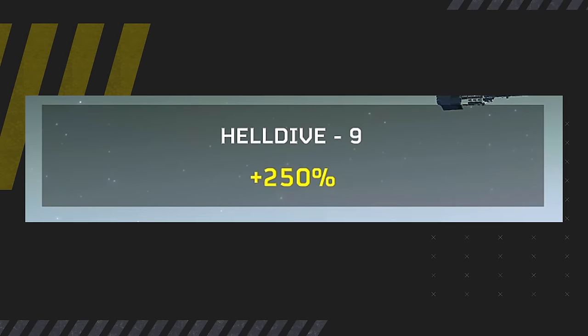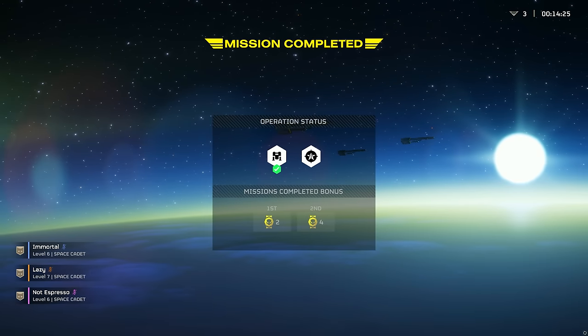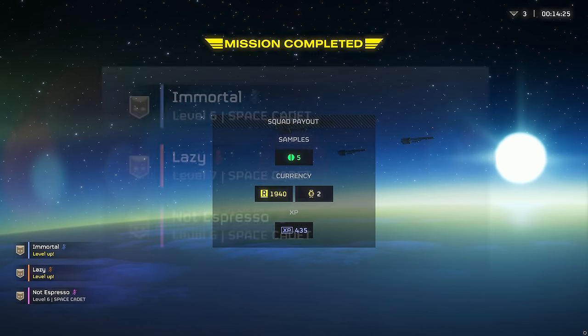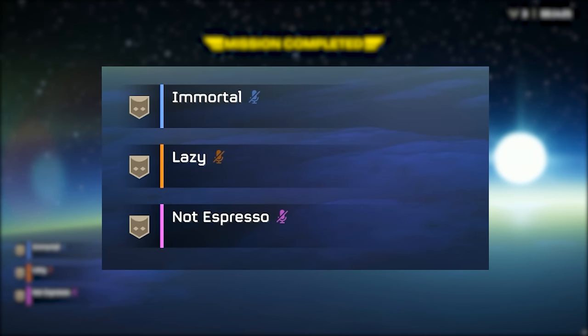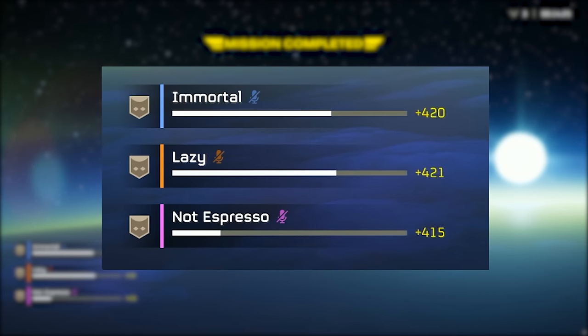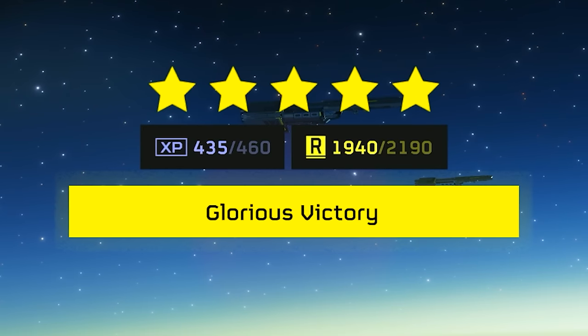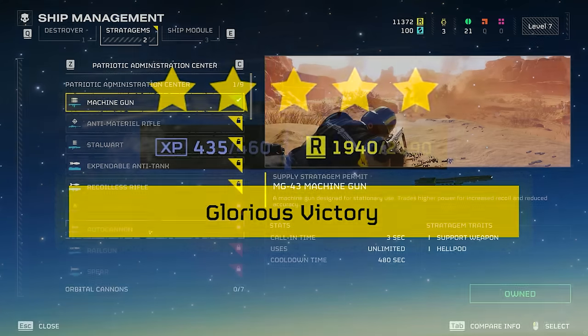As you complete missions you'll be receiving things like XP, Requisition Slips (denoted as R), Medals, and optional pickups like Samples. XP is an easy one — it just allows you to progress your character, unlocking more difficulty levels and additional items. Requisition Slips are an in-game currency that isn't a monetary unit like you'd use in a shop, but instead an in-game currency that allows you to unlock things in game.